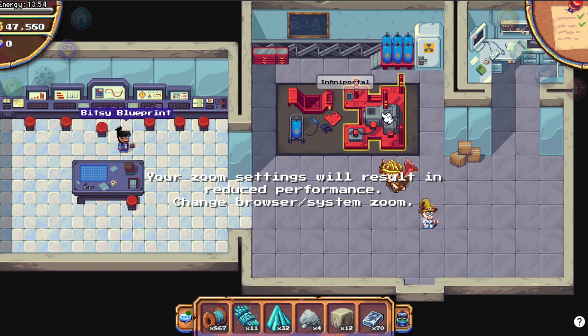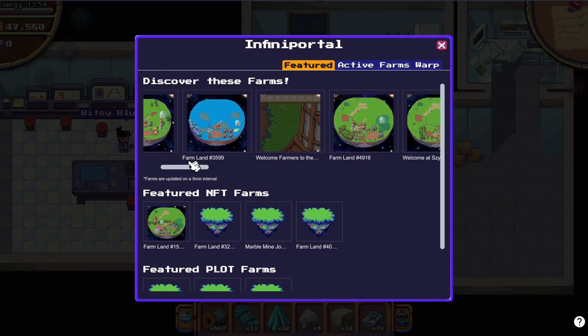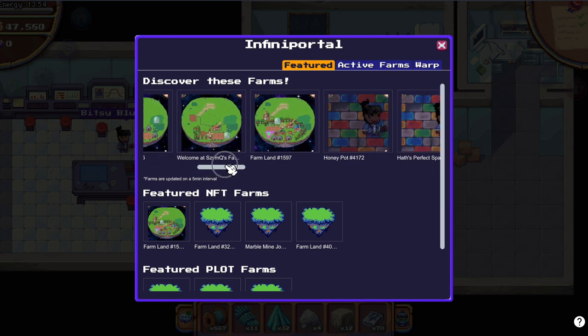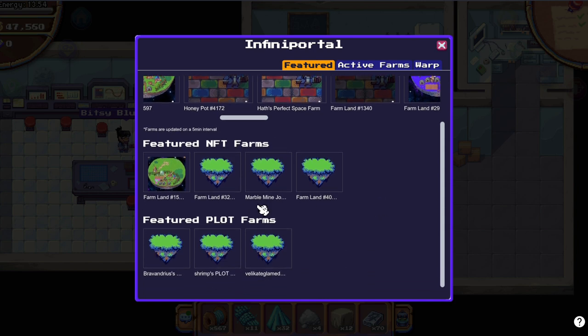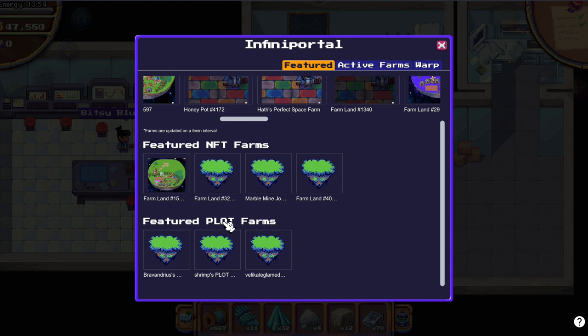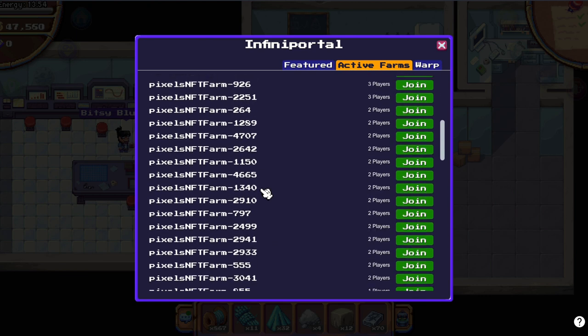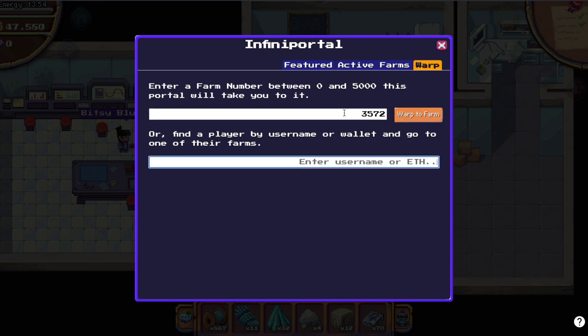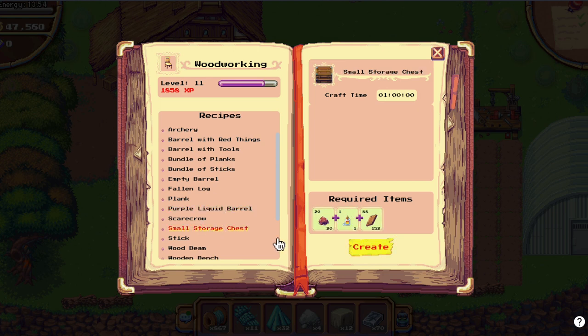So this is the ministry. I assume those are the most discoverable farms — featured farms, featured plot farms, active farms, like the most popular farms. Those have silk sluggers on them, very nice. And if you want to warp, let's go to 1859 to start the box so I can tell you what it is and how much storage it has.